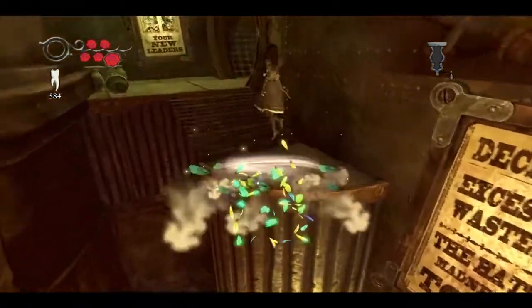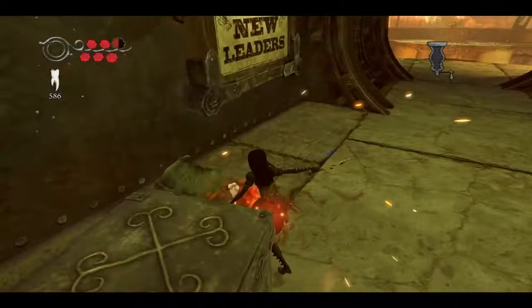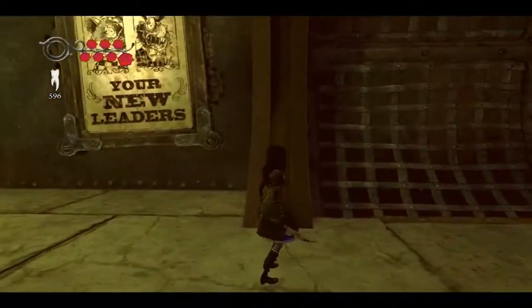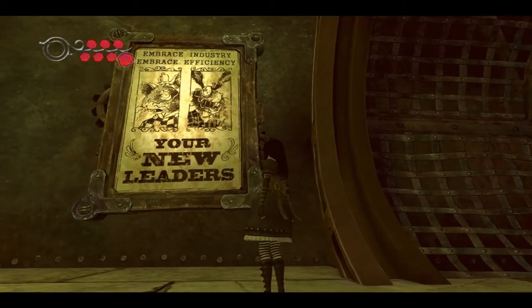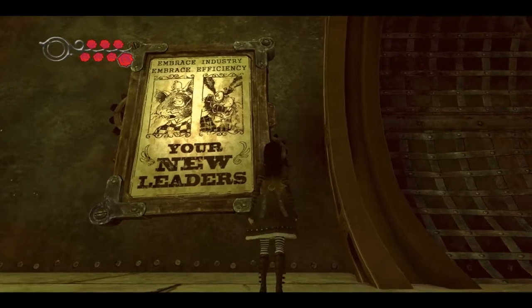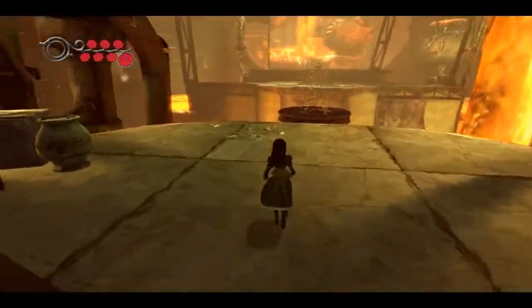Looks like the Hatter had a coup against him. Embrace industry, embrace efficiency - your new leaders, Dormouse. The Dormouse and the March Hare, maybe? I'm not sure. K-chunk. Hello door - I guess we're not going back that way.